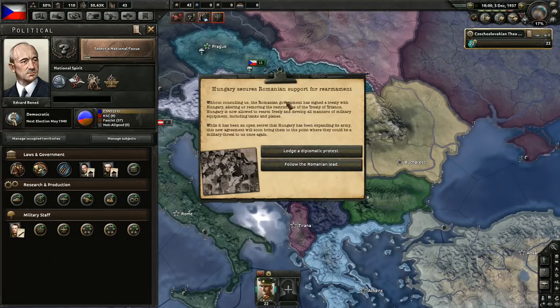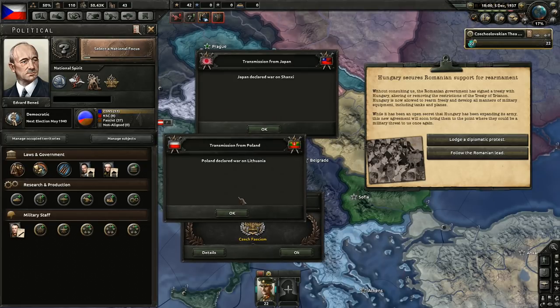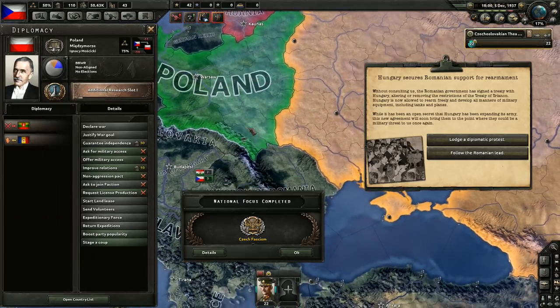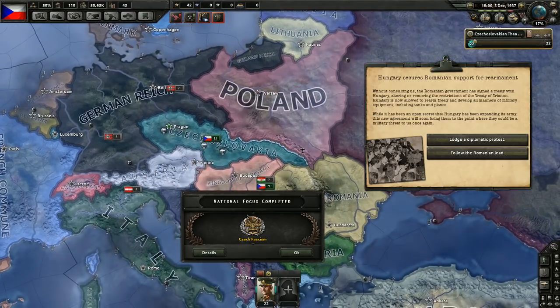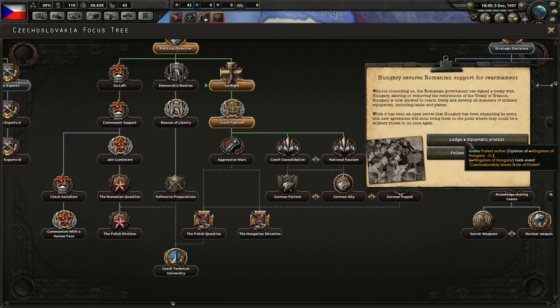There's Czech fascism — hold on, pause. Japan declared war on Jiang — Poland declared war on Lithuania! Really? That was slightly unexpected. But hey, that's why I play without historical focuses — fun things can happen that otherwise wouldn't.